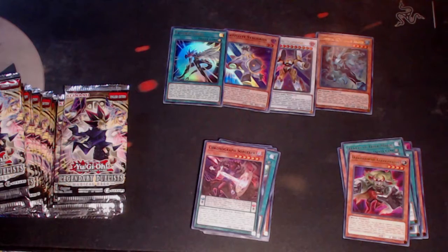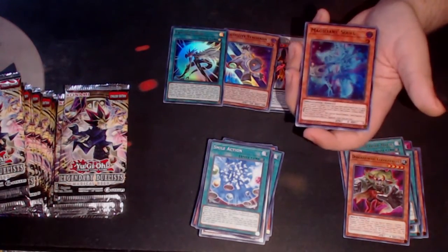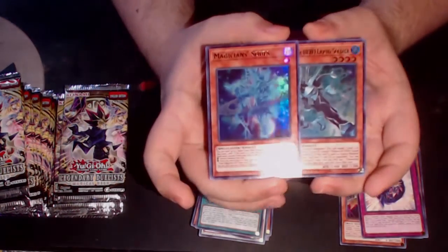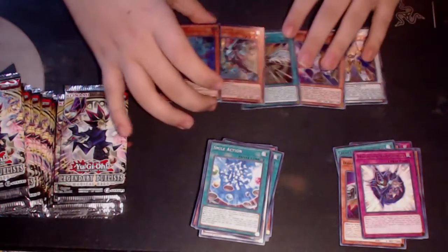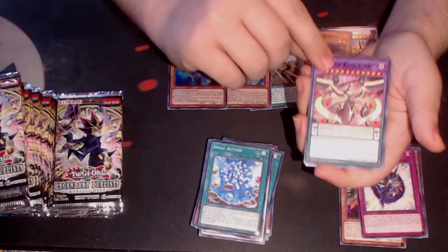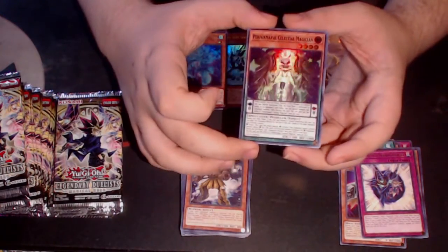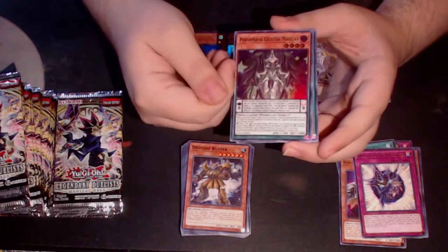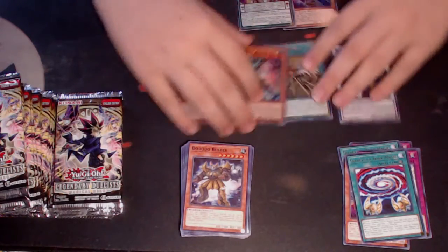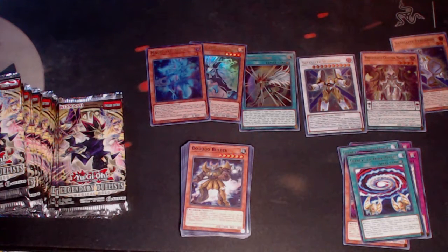One of the other cards I'm hoping to get is Performapal Popperup because that's actually a nice card. Oh my god — I pulled both a Magician's Souls and a Solid Soldier! Oh my god, this box is busted! I definitely got a profit back for sure. We have a Zark — that looks weird — Halfway to Forever, Dododo Buster, and we got the Performapal Celestial Magician. This is a great box. Celestial Magician is a very good pendulum monster. We now have four ultra rares out of five already, and you can get five to six ultra rares and seven to eight supers in a box.